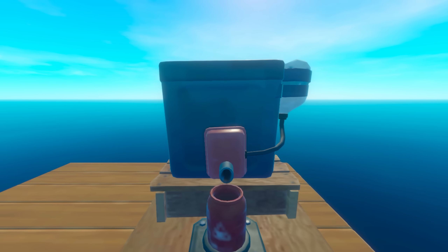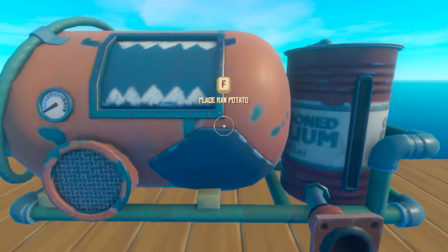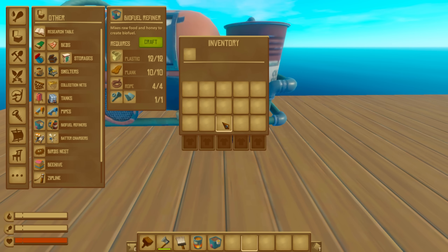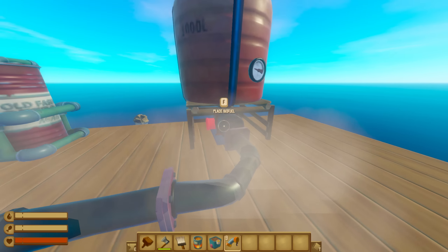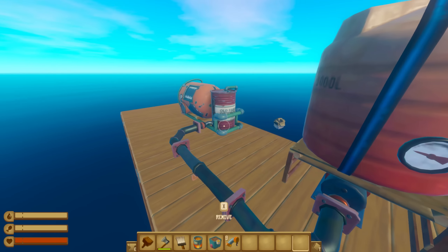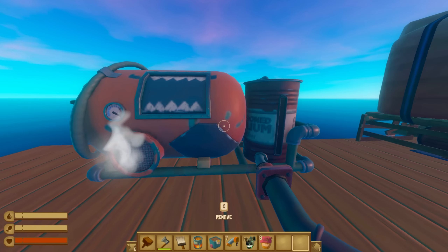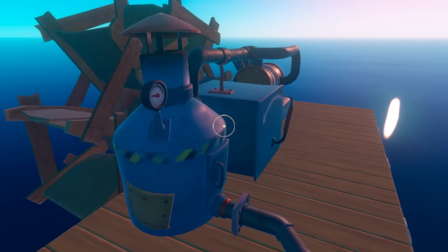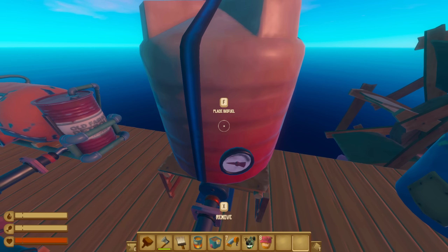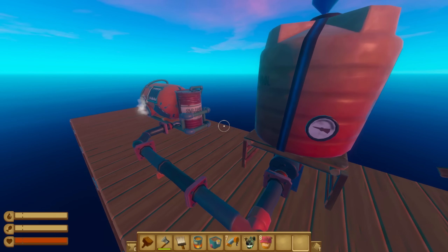This is the brand new biofuel refiner being added in the final chapter, and you can hook this thing up straight into a biofuel storage. You might be wondering: if I also hooked up an engine, where would the fuel go first? I did some testing, and it turns out that the fuel generated by this refiner goes straight into the engine, and then once the engine's full, it goes straight into the biofuel storage. So essentially, it just does all the work for you.